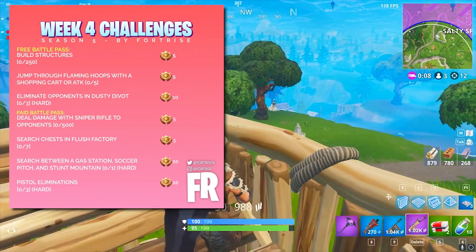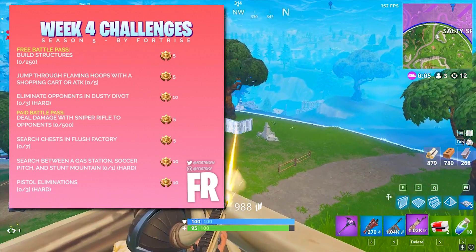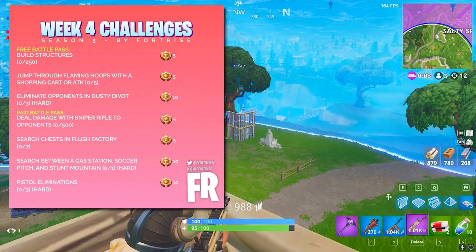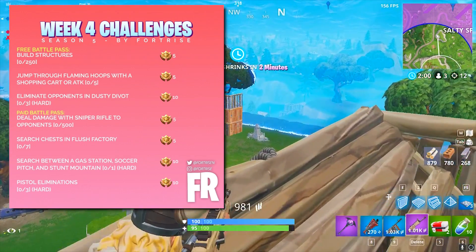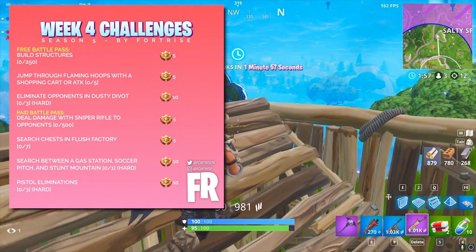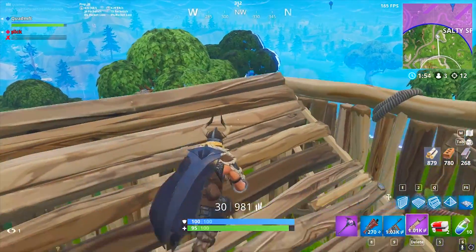The first one gets you five stars on your battle pass or just leveling up in general. You've got to build 250 structures, which I think is just place 250 wood, brick, or metal — it's actually really easy to do. I don't think playground counts but still, it's really easy to do.